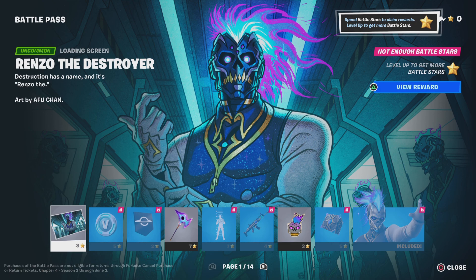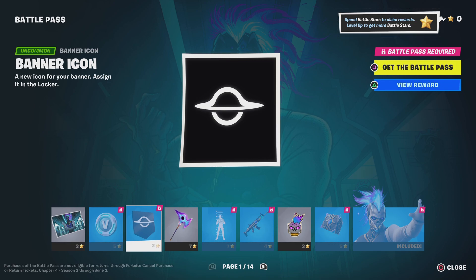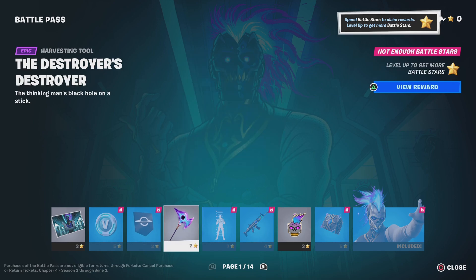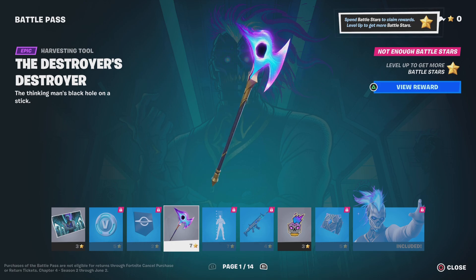You know what it is. We've got the same stuff here — Battle Pass loading screens, pickaxes, wraps, back blings, and characters. But first, I'm just going to quickly scroll over some of the stuff. You guys can see it, or you guys can pause the video as I go through them. We got this pickaxe. It's pretty cool.